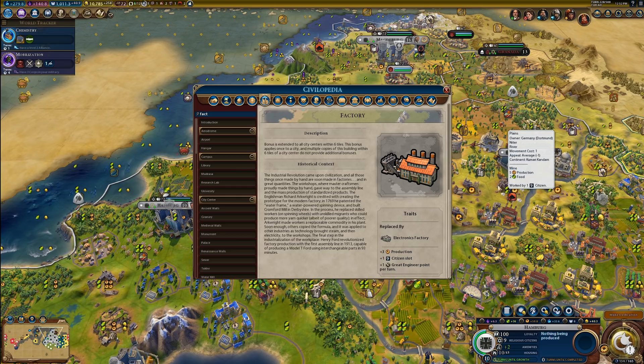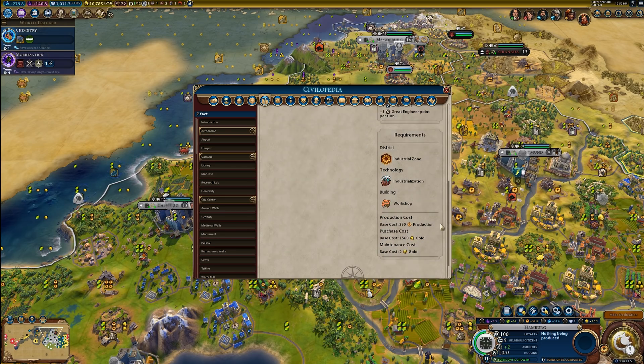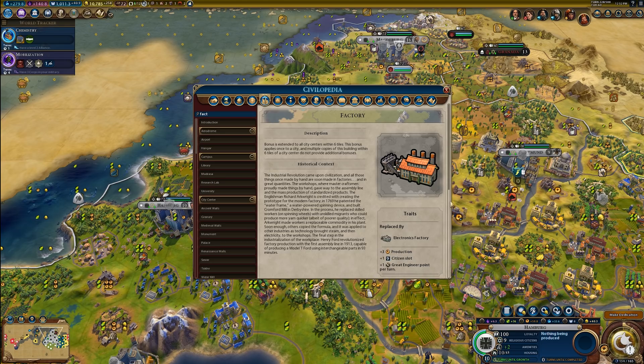The Tier 2 building for the Industrial Zone is the Factory. I'll switch over to a more progressed game to show some unique things about the Factory that a lot of people tend to miss. The Factory is unlocked with the Industrialization technology. It provides plus three production, plus one Citizen slot, and plus one Great Engineer point. It has a production cost of 390. The key thing: the plus three production bonus from the Factory extends to all city centers within six tiles, but this bonus applies only once — multiple Factories within six tiles of a city do not provide additional bonuses.